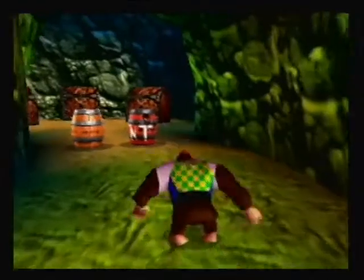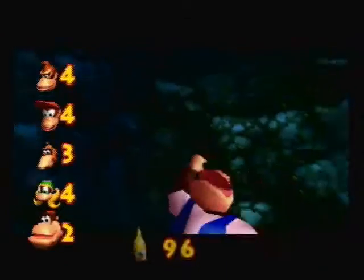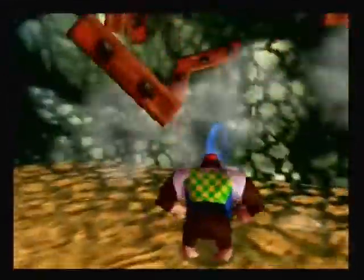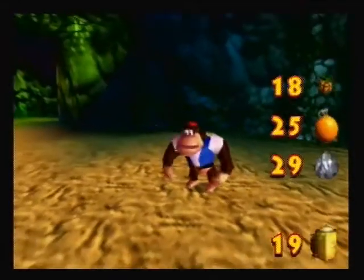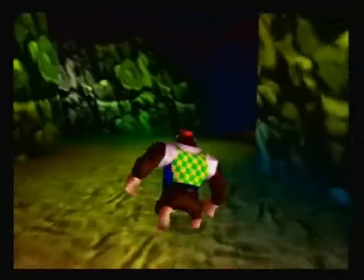Hey everybody, welcome back to another episode of Let's Play Donkey Kong 64, in which we are going to be busting some treasure. I actually didn't expect to find a golden banana in there! I have 96. There's a banana fairy here - I don't think I've ever taken a picture of one as Chunky. Let's see how good a photographer he is. He's pretty good. That fairy filled my pineapples so I'm happy about that.